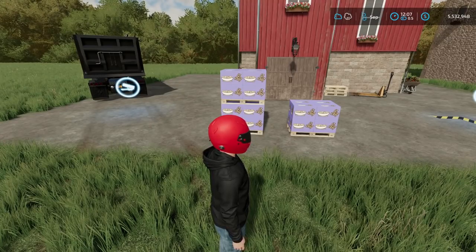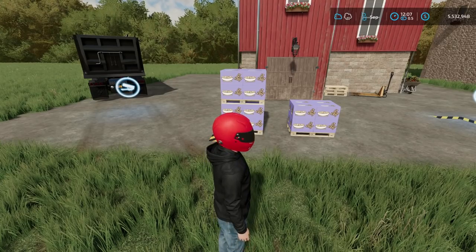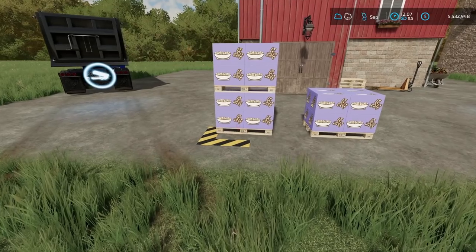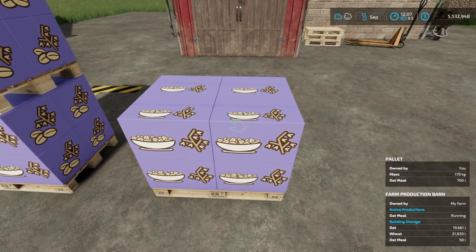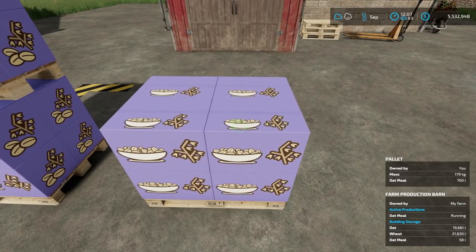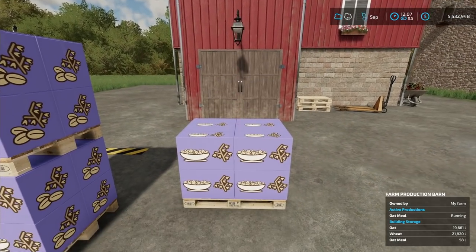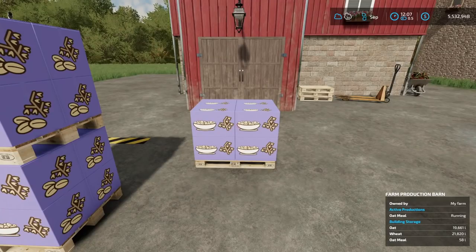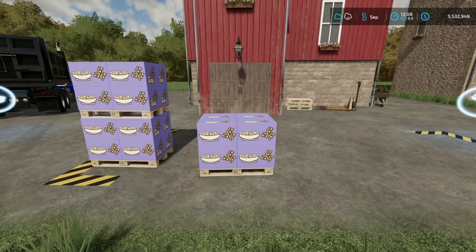I put some oat in the facility and sped up time, and we got oatmeal. One really interesting thing — I want to check exactly how heavy it is. The mass is 179 kilograms, and we're able to pick it up. I was able to do this with the ice cream earlier too. I don't have the lift pallets mod installed — this is just how these pallets work, at 179 liters. You can pick them up and throw them around a little bit.